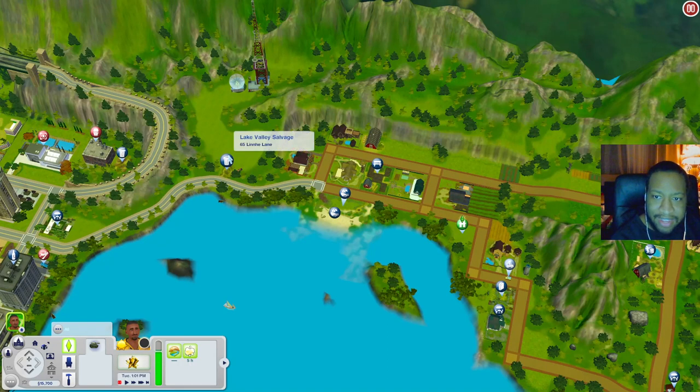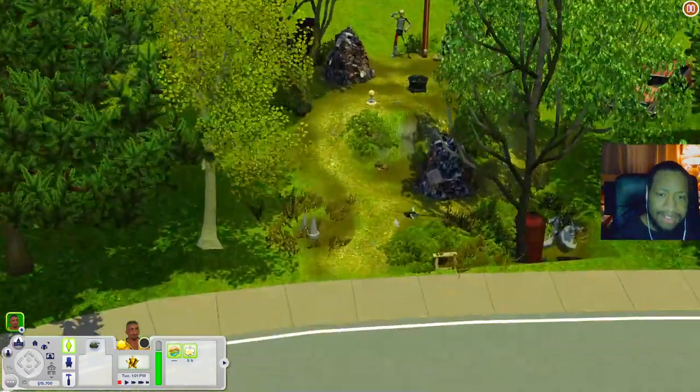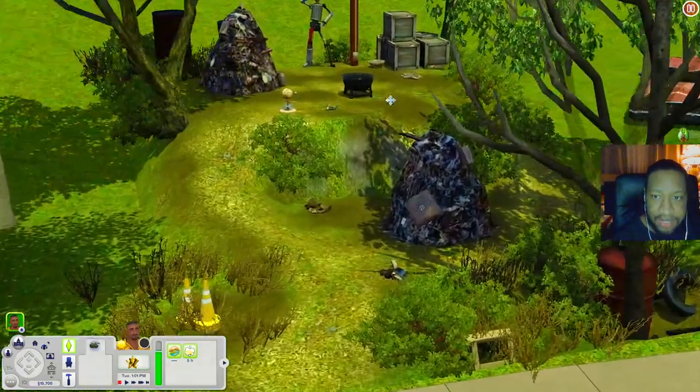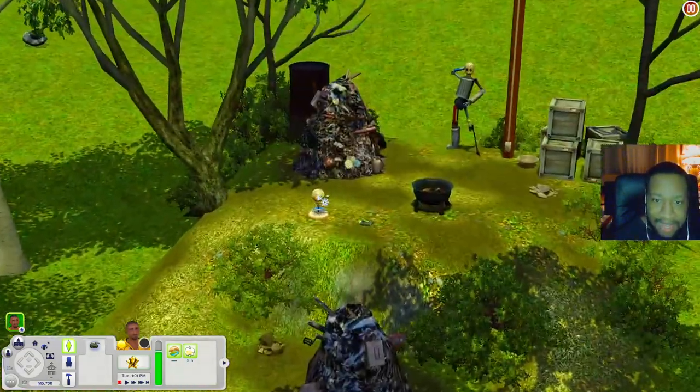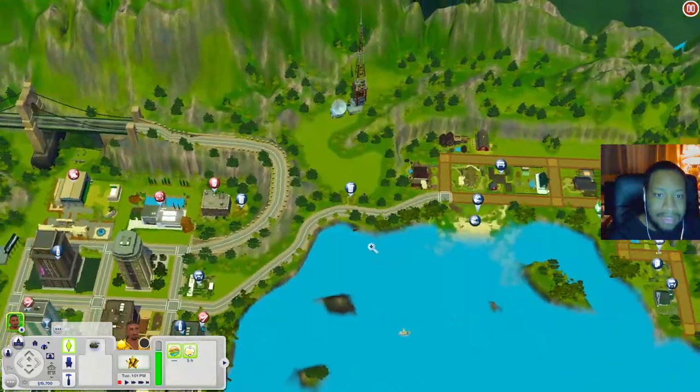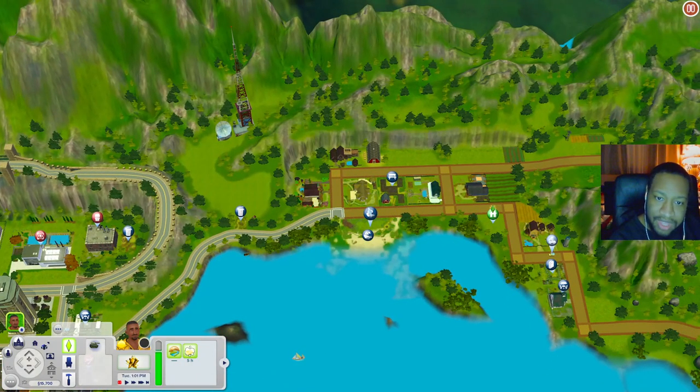Let's go check out the Lake Valley Salvage. It's just like a salvage yard — you have scrap over here, a fire pit, and a little widget you can make with Ambitions. More scrap as well, so if you need a little scrap yard you have it.